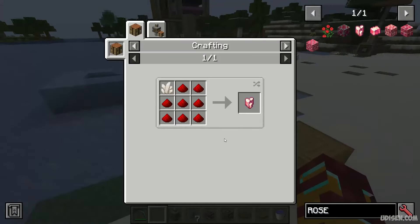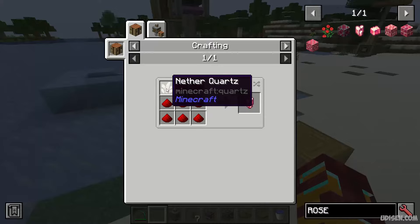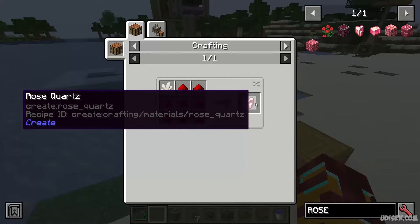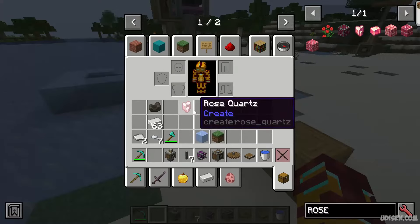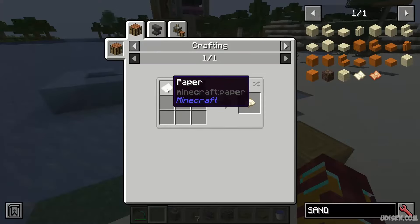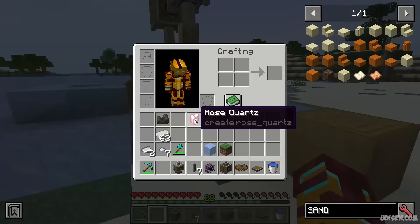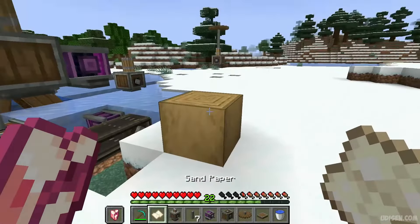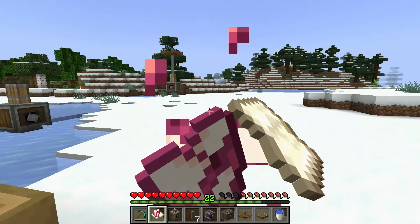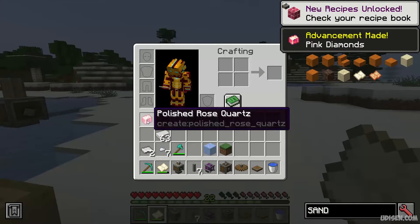After that, use the thread type for eight redstone dust and nether quartz to make rose quartz in the crafting table. Also combine paper and sand to receive sandpaper. Place rose quartz in your offhand and sandpaper in your main hand, then press the right mouse button. You'll see a strange animation and receive polished rose quartz.